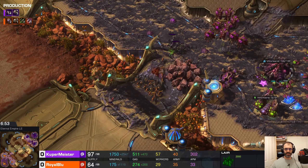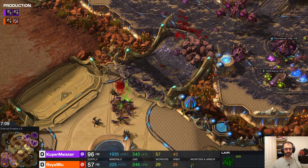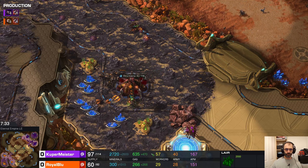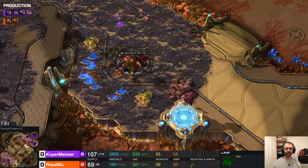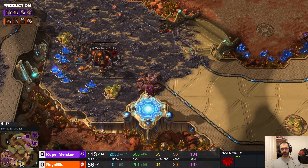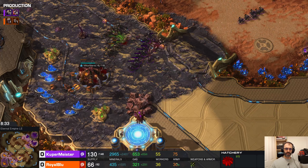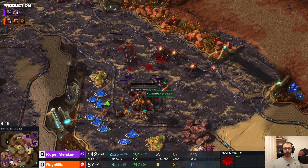Army supplies right now look pretty even. The ling surround is good on the Roaches and there is Roach support behind it, but with defenders' advantage the reinforcements are just going to be too much and Koopermeister is going to push this back. Both of these players sort of trade blows and neither is getting any critical damage done. But look at this worker count — as this has been going on, Koopermeister has been producing workers while Royal Blue has not. He didn't lose lots of workers — he simply hasn't built them in the first place. Maybe that experience with playing Zerg is showing through a little bit. Koopermeister has been able to balance building drones with building units, and the army supplies have now tilted hugely in his favor with that massively superior income.